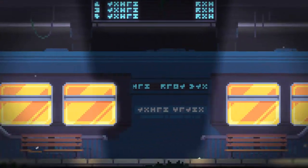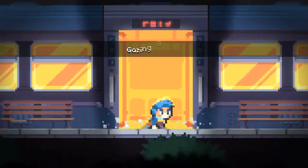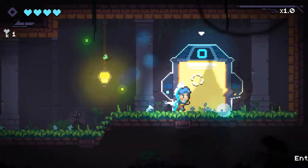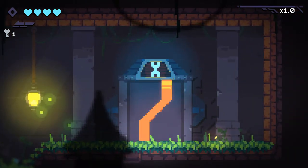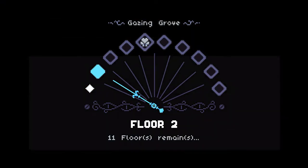As soon as you get off the train at the Gazing Grove, the game begins. You play as this nameless blue-haired dude rocking a sick scarf and equipped with a glowing gun. The goal is to shoot your way through randomly generated floors, collect upgrades, and fight a boss to get to the next area.